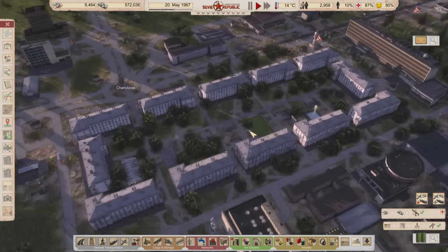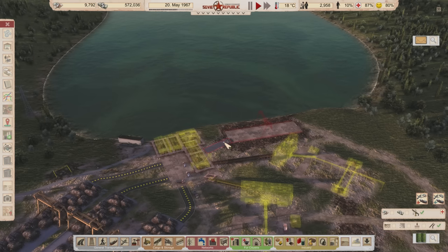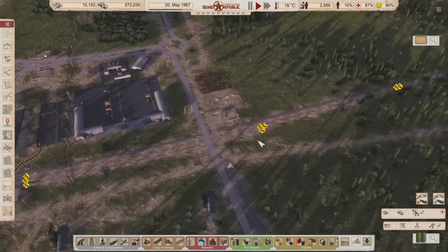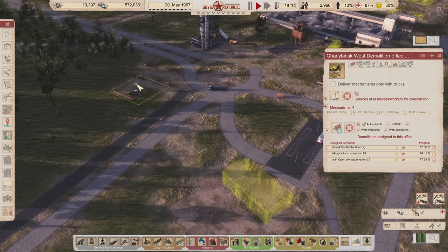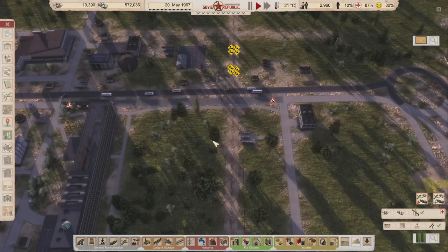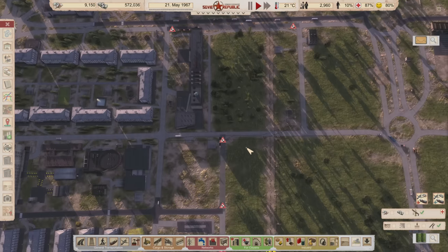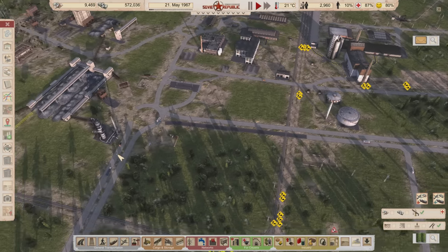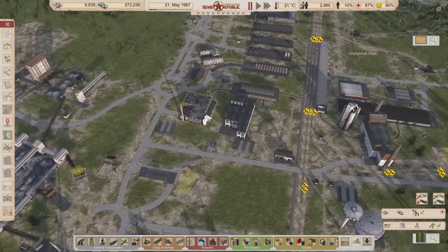I needed everything to be stable before committing lots of resources to monuments. Let me check on the deconstruction crews — the excavator is gone, that's good. Roads are being done: this road is getting paved right now, there's another marked to become asphalt, and this one's already done. I kind of want to make this road asphalt as well, so I might mark it.